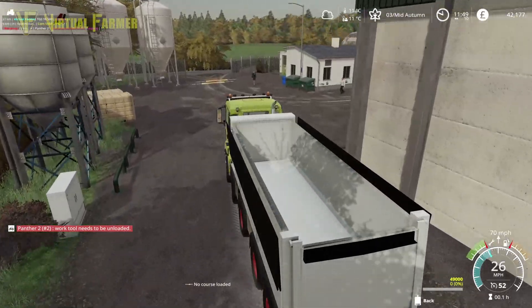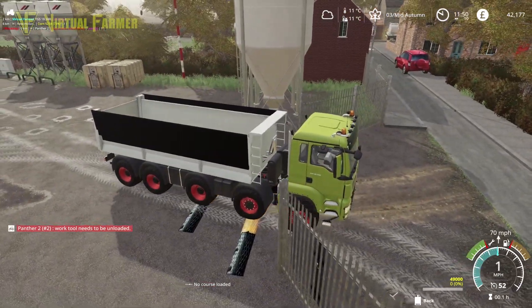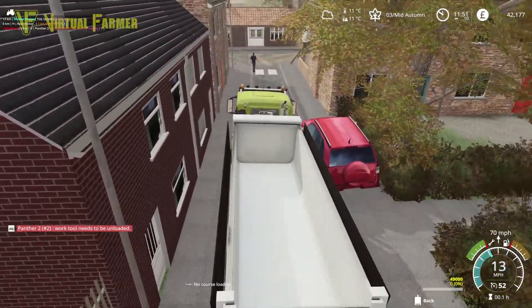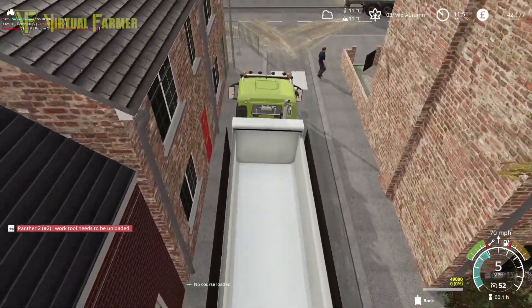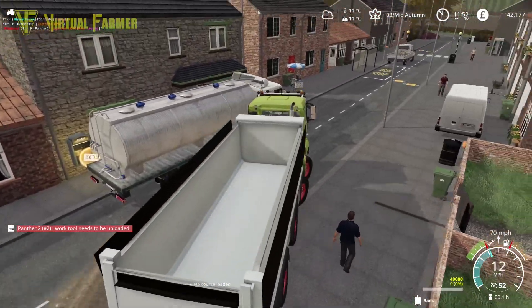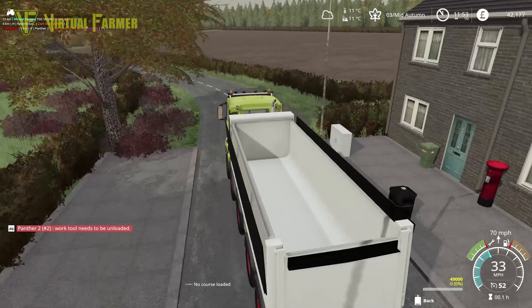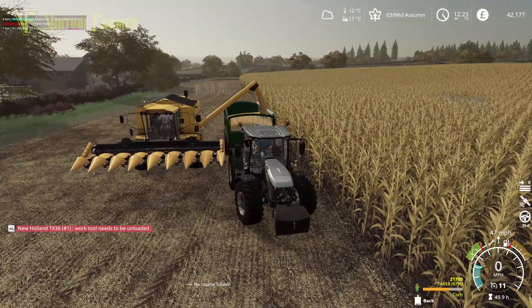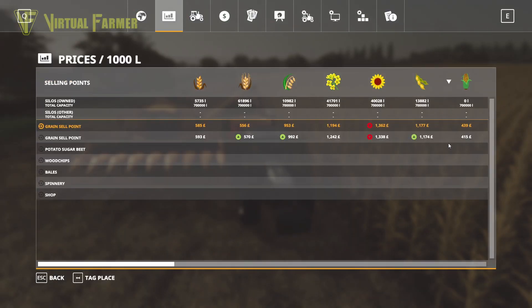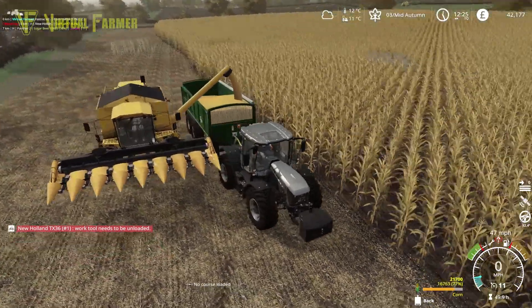We got 29,000 off the wheat — that's got us nicely started. Heading back, though it's not the easiest road to get big equipment down. It is easier to come out than to go in, but that is very tight. Third load of our harvester — going to get this filled up and then take it down to the second grain point at the bottom.